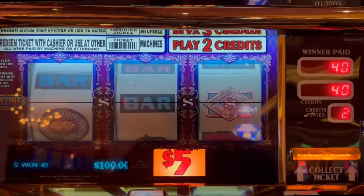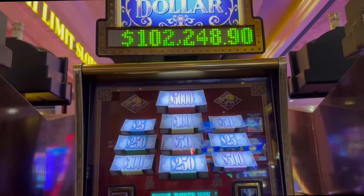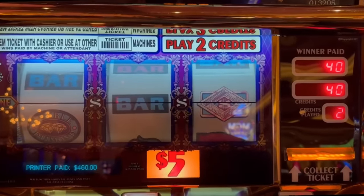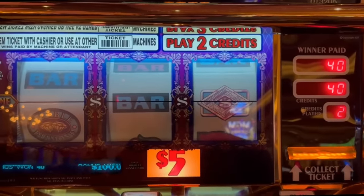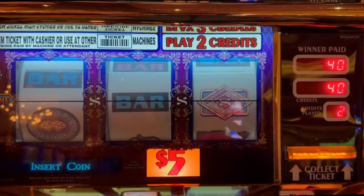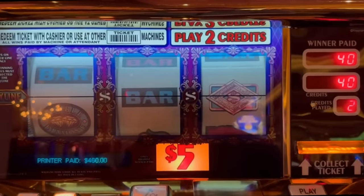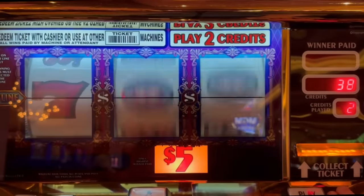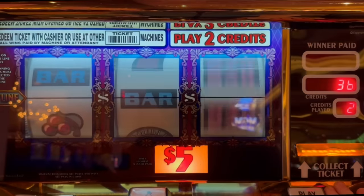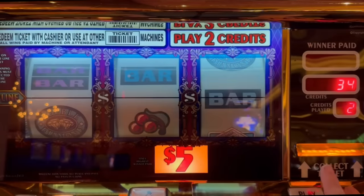Now we're going to try some Double Top Dollar — $5 denomination, $10 a spin. This is the progressive one and the progressive is actually really high; it starts at $550,000. This is a wide-area progressive linked to all the MGM properties in Las Vegas. All we need for the progressive is three double diamonds — wouldn't that be epic? We'll also take a bonus. Somebody didn't do a backup spin here, so we're going to do it for them. We put $200 in — we're not going to go too crazy. It's twice in the window there, let's get on the line.